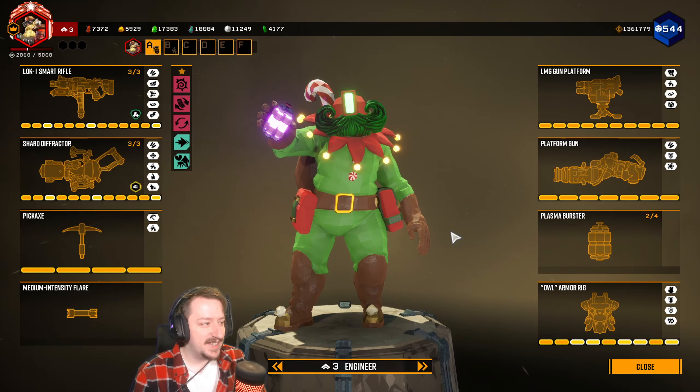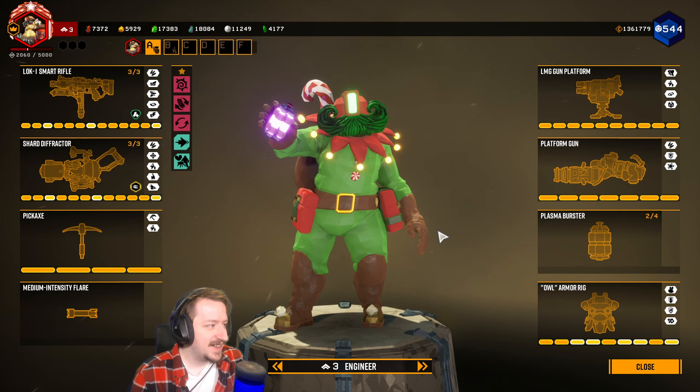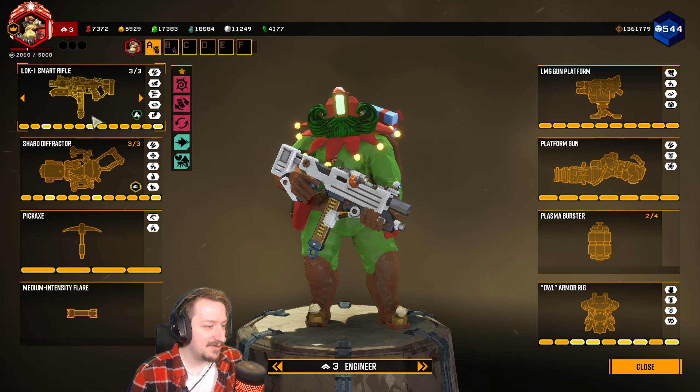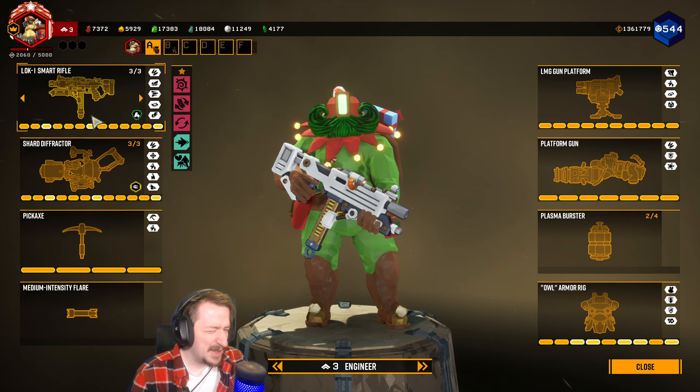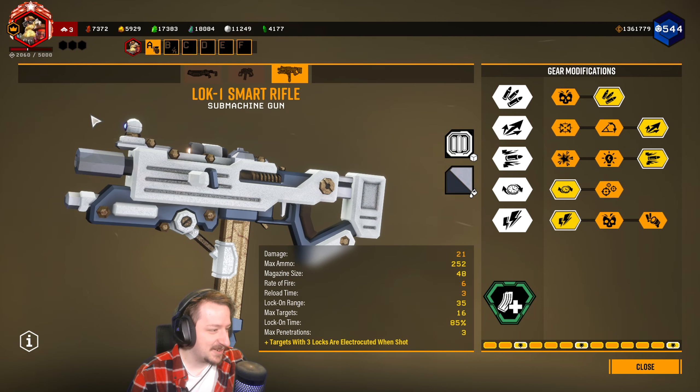Hello and welcome back to Deep Rock, everybody. Today we've got a new challenge to take on, which I've been meaning to do for quite a while but keep forgetting about. We're gonna try the semi-auto Loki only — we can't use the lock-on whatsoever with our Loki Smart Rifle — which might cause some issues, at least when it comes to perks, because my perks are kind of weird.